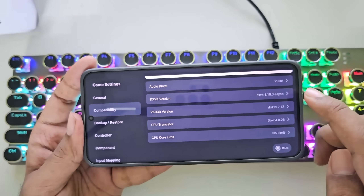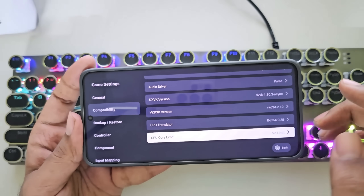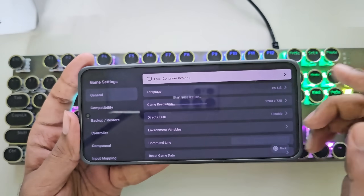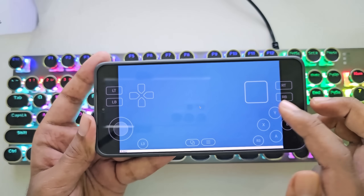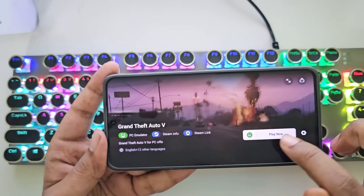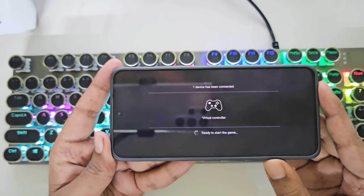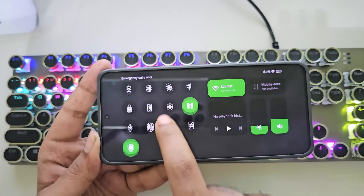DXVK version is already set. Box64 version — everything is set. Set CPU core limit to maximum for better performance. In General, there's also an option to enter into the container desktop — it's on a normal Wine version like we see on other emulators. Let's boot the game. Tap on Play now. All the games you import can be added to GameHub's main library, giving you direct access to them. I'll turn on Ultimate mode for better performance, which will keep the device more stable.